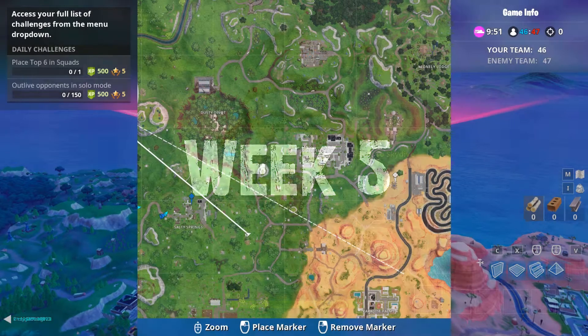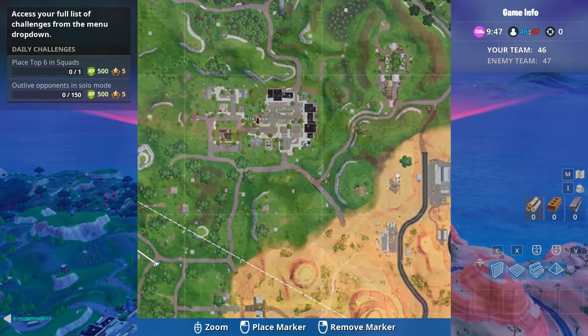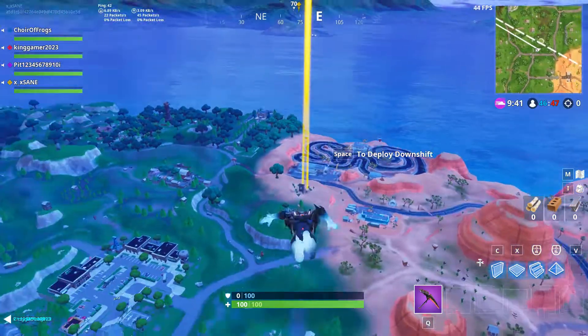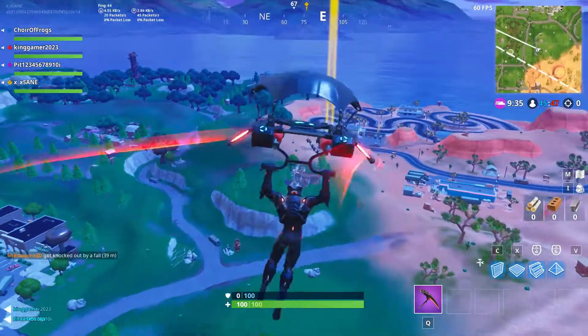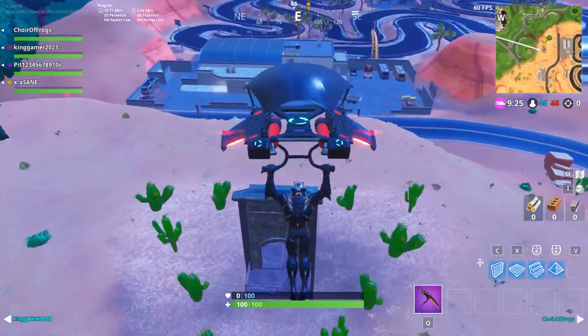Week five's location is just west of the racing track. You'll see a hill with a building surrounded by a bunch of cactuses — just land on top of that building and you'll find the battle star. If you mess up, you can cut down the cactuses and climb back up easily.